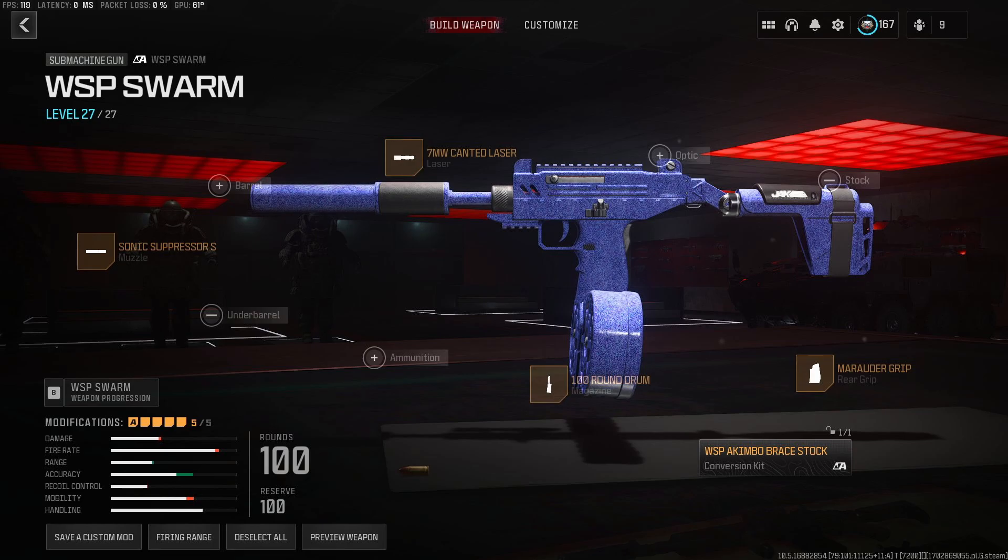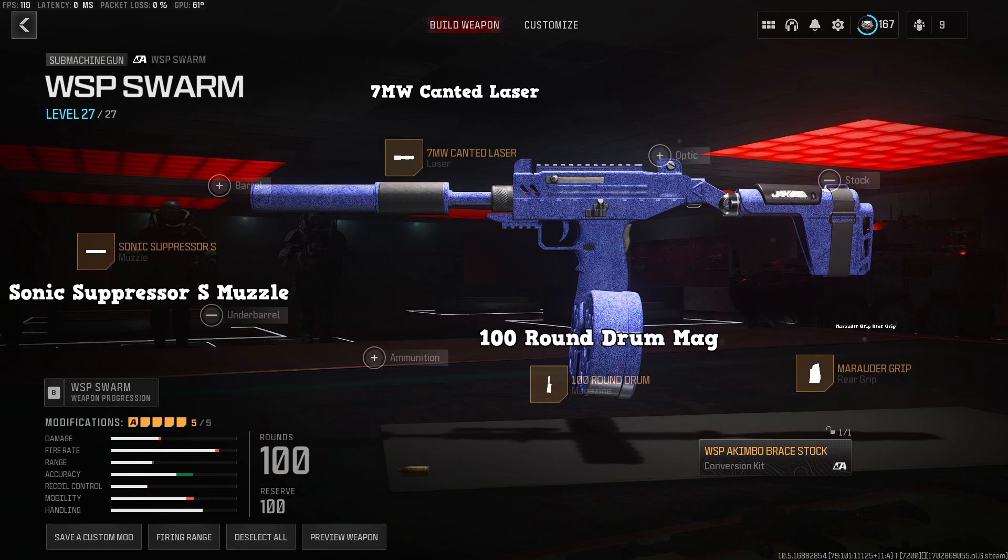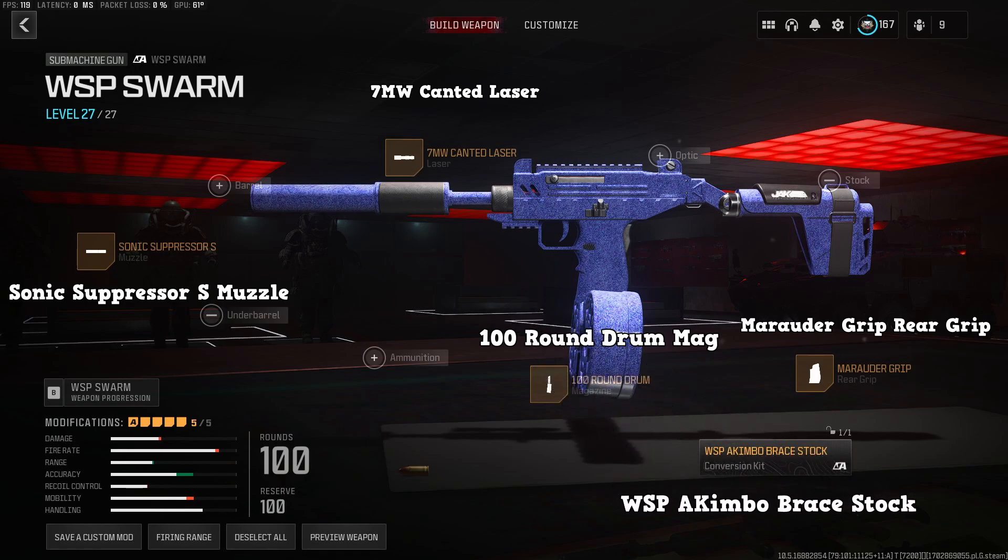This is the WSP Swarm, and with the loadout on your screen now, this becomes the best SMG loadout you can probably use in Zombies right now. As for the loadout, you want to be using the 7MW Canted Laser, the Sonic Suppressor S Muzzle, the 100 Round Drum Magazine, the Marauder Rear Grip, and finally the WSP Akimbo Brace Stock. This is the reason you need to max out the level on the gun, because that option only unlocks at level 27, so make sure you grind out this gun first before building this loadout, as otherwise you won't be able to complete it.